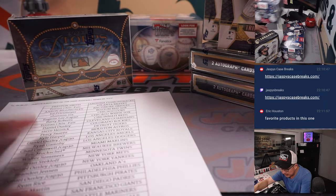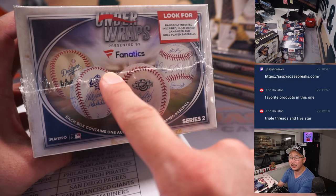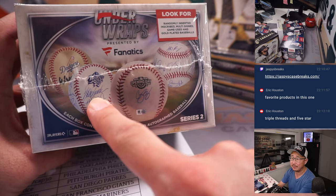So the baseball will go to the team they played for the longest if they're retired, or their current team if they're active. Multi-sign auto baseballs will be randomized or given to a team at my discretion — at the breaker's discretion.